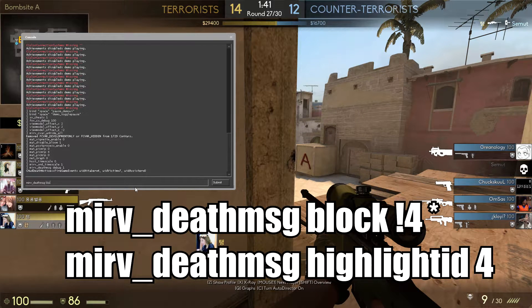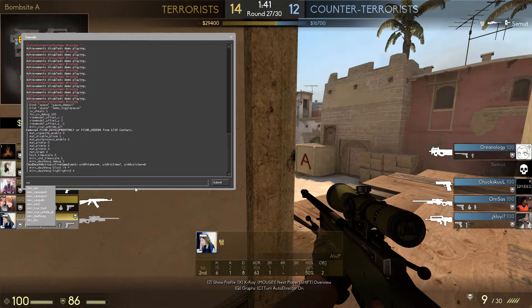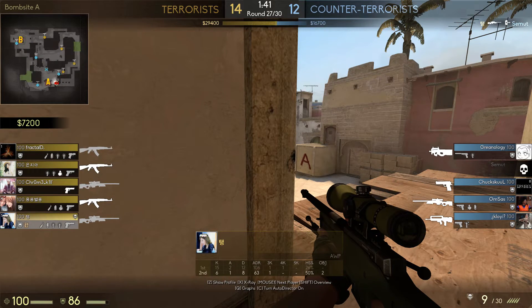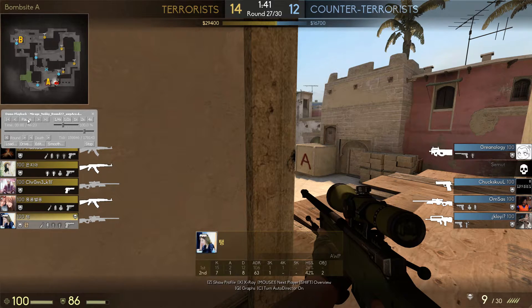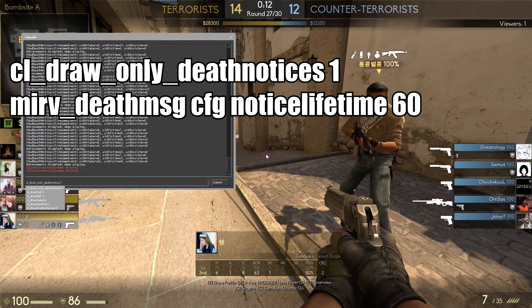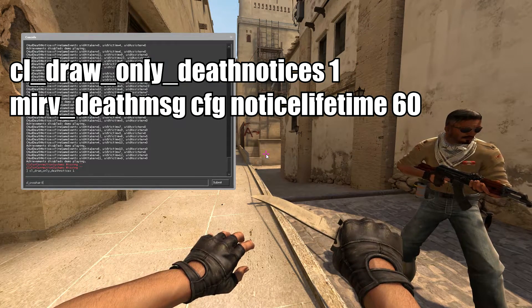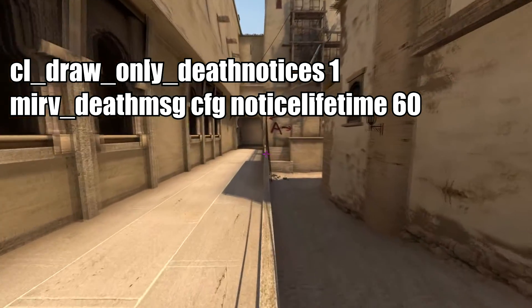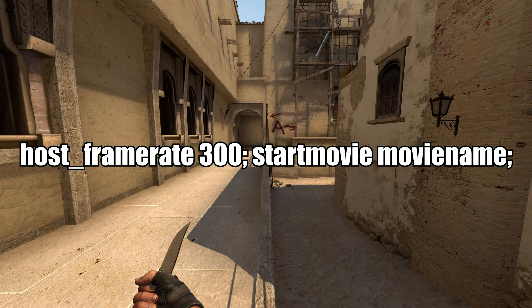Use these commands to block all other player kill feed messages - that's the top one - and the other one highlights around it so it looks like a player-view demo instead of a GOTV demo. Then bring up the demo UI, go back to the start of the round, then play one more command which hides the HUD apart from the kill feed, and another that makes the kill feed stay on screen longer. I'm setting it to 60 seconds, which basically lasts forever and is your best option.